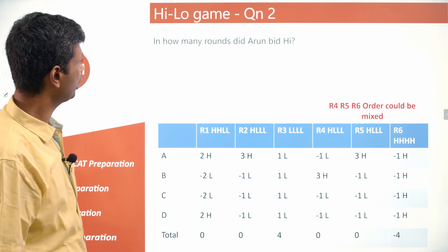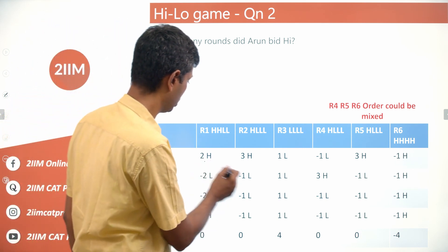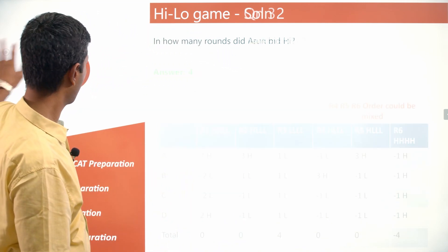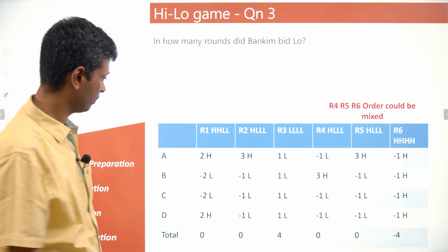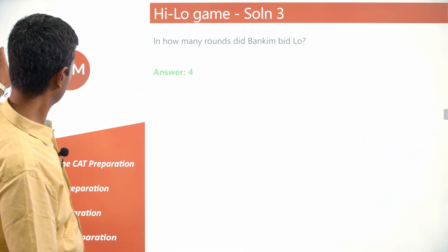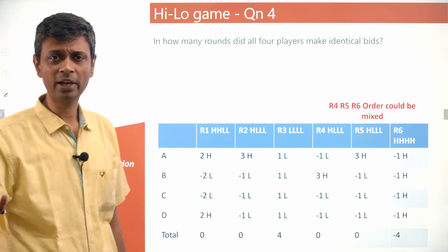Question: In how many rounds did Arun bid high? Arun bid high in round 1 (HHLL), round 2 (HLLL), and once in rounds 4–6 (HLLL with Arun high). That gives a total of 4 rounds.